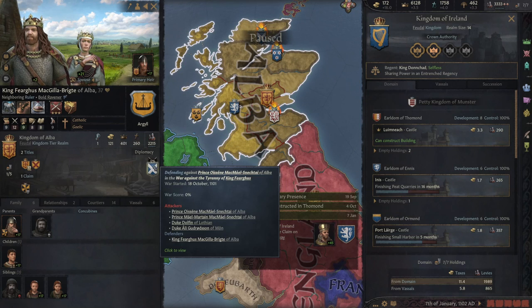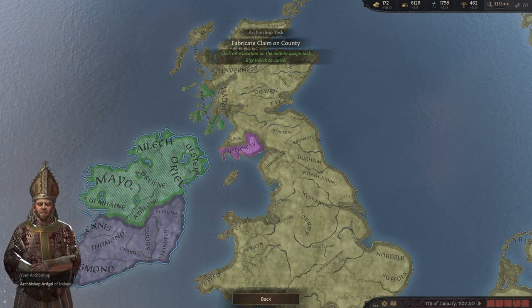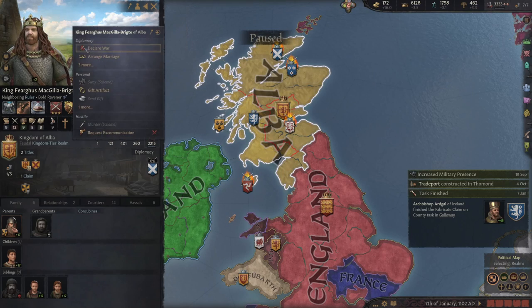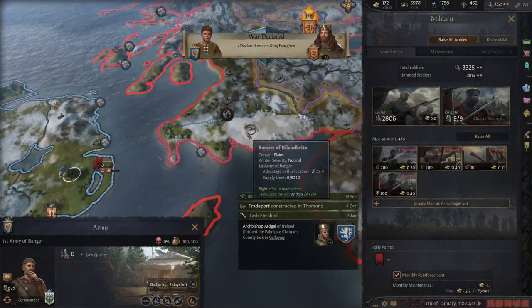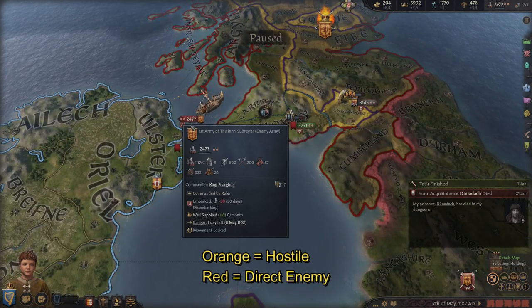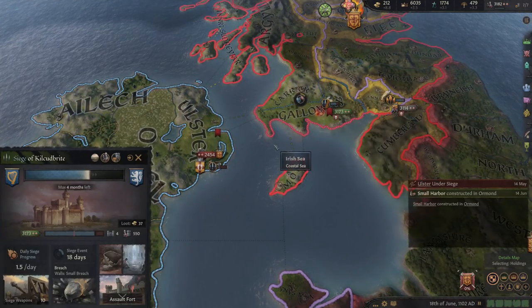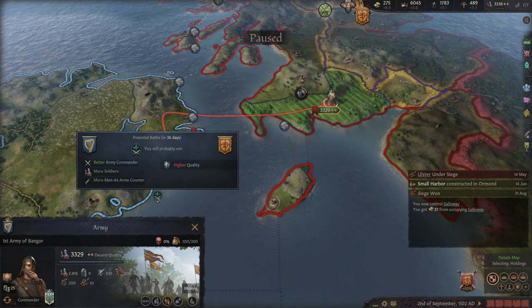He's already at war, so he'll have to contend with two enemies. I immediately start my bishop on fabricating the next claim — Carrick. Reviewing our strength, we are much stronger, so let's declare war. I move my rally point closer, raise everyone, and march for Galloway. Orange armies are hostile but not part of our war effort, so I don't need to engage them. The red army is the direct enemy. I siege Galloway first before heading over. I won't assault the fort since I need to keep my numbers strong. It looks like the AI predicts we'll win the upcoming battle.